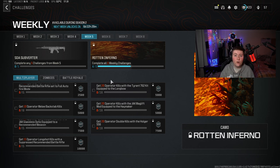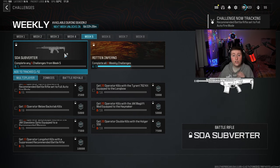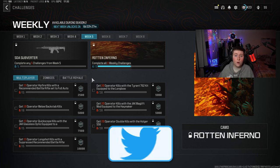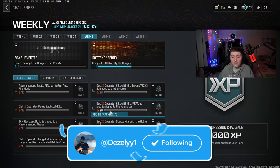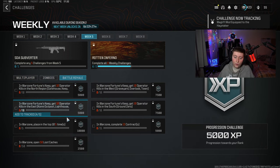With the new Season 2 Reloaded update we have a new tracking feature, meaning you can track certain challenges so you can easily get them done and know exactly what you need to do. For example, let's say there are two multiplayer challenges, two zombie ones, and one battle royale one — you can easily track them just like this.